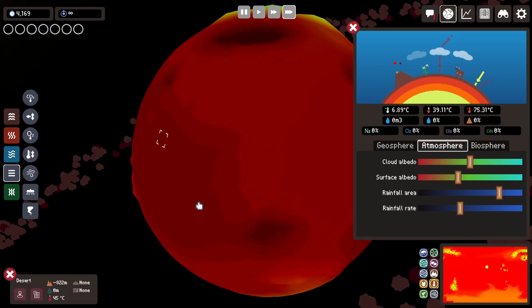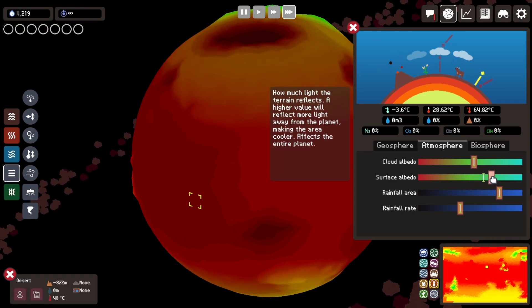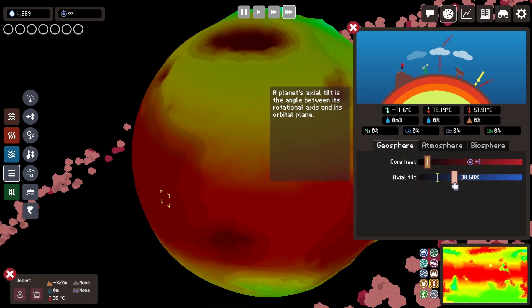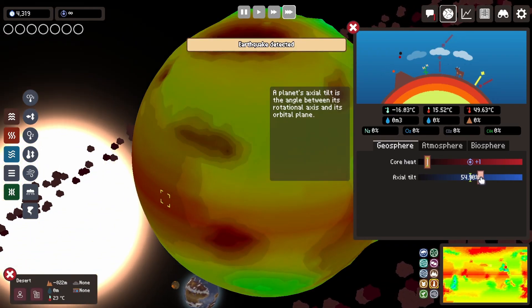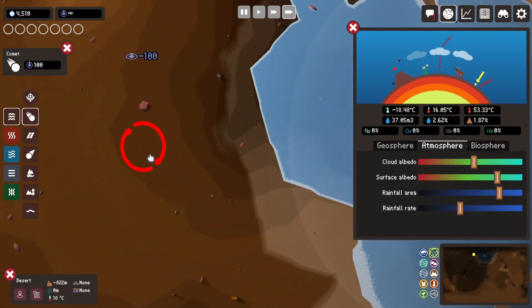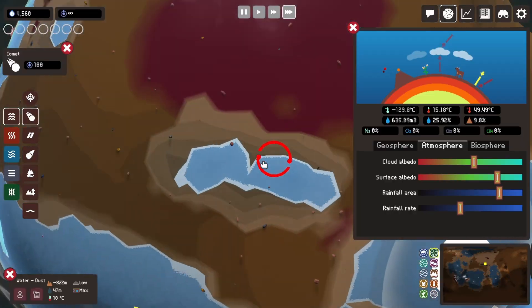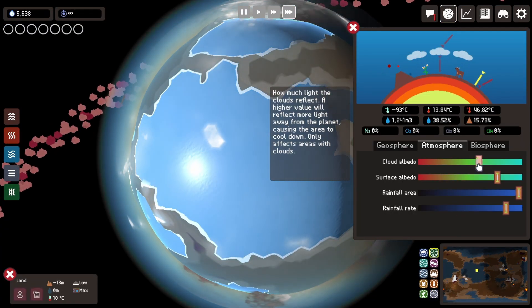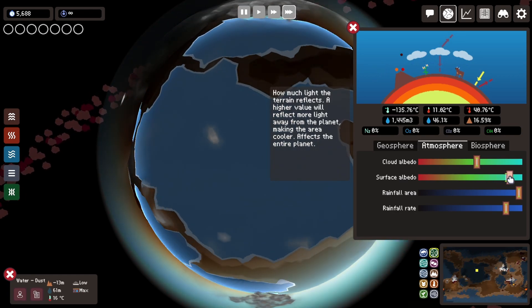Having learned all the core principles, now I'm going to move to a rocket planet, starting from scratch. The first things I'm doing are changing the albedos a bit. Because we have no water right now, it's the surface albedo and the axial tilt I'm focusing on. Once I'm overall pleased with this, we're going to create water by summoning comets — and by comets I mean lots of comets. Once there is water on the planet, it is time to focus on adjusting the rainfall area and rate, adjusting the cloud albedo, and making sure we have a somewhat balanced planet. Once I reached almost 50% water coverage, I was ready to start creating life.